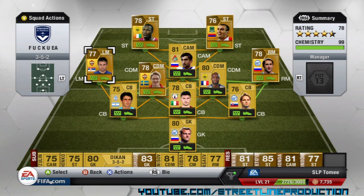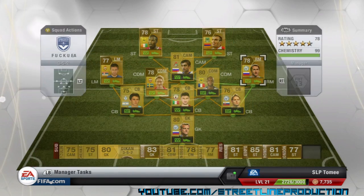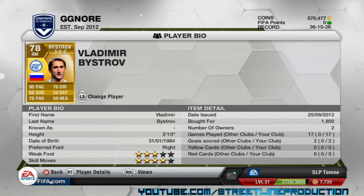Alternatively at left mid you could get Gonzalez — the Chilean — he's got 4 star skills and I think 4 or 5 star weak foot. At right mid I've got Vladimir Bistrov. He's got 90 pace — that's pretty much why I got him. His dribbling is decent at 76, and 78 passing. You can change direction pretty quickly when not sprinting. His weak foot is 3 stars, 4 star skills. I got him for 1,800 coins.